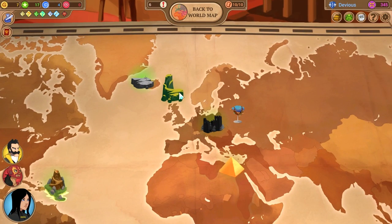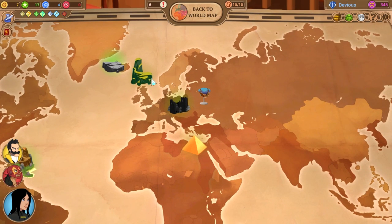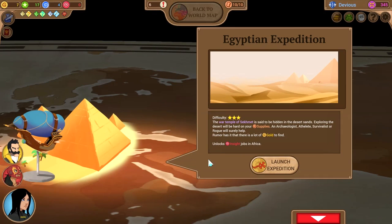Some people good at the game will say that's a dead point, but we can go to the Highlands, the Memphis desert, or the Caribbean. I'm going to do Memphis — I've never done Memphis before, so this will be a little bit more fun. Something blind.